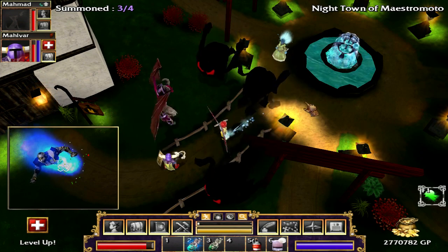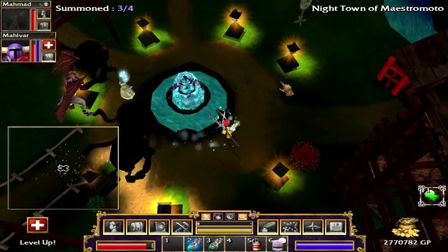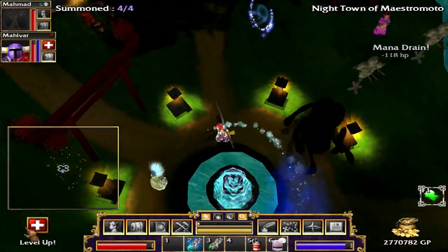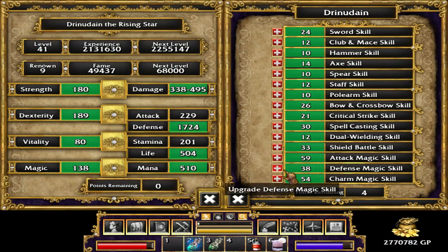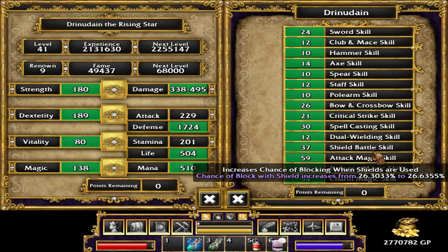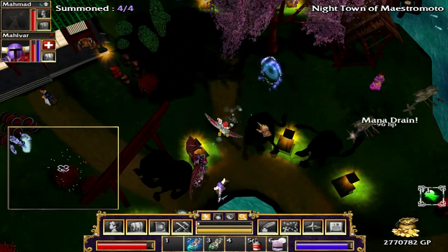Hello friends, it's Retro Gaming Now. We are slowly working our way through the night town of Maestromoto. We've got a quick level up we can do, so I will try to spread it around. Our magic needs some bonuses — open and shield battle, I think. Since of course we switched to trying to use some melee weapons.